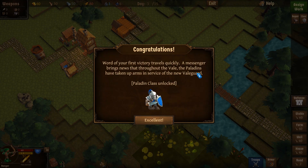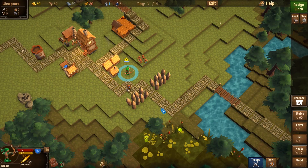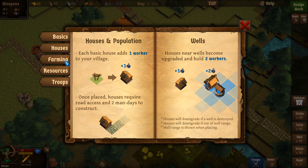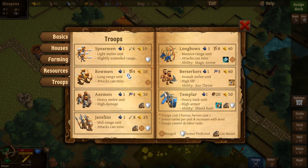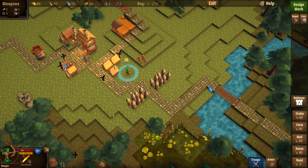Word of your first victory travels quickly. Throughout the Veil, the paladins have taken up arms in the service of the new Veilguard — Paladin class unlocked. For more info and tips, consult the Veilguard manual. This is available from the main screen and talks about the well bonus, how farming works, how resources work, and you can also get horses and mount your guys. These are the various types of units.